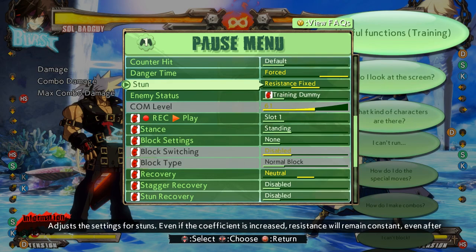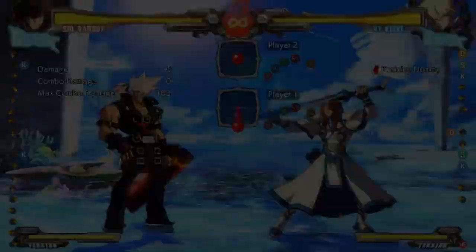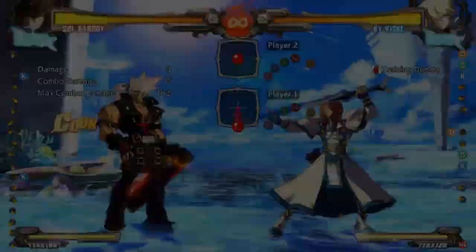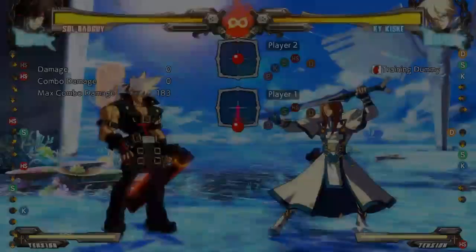Counter hits generally make things easier to combo off of. So this move, 236k Bandit Bringer — if you hit someone with it normally, that's what it does. But if you hit them on counter hit, say I did this and Kai pressed a button and it counter hit him, it bounced him up way higher and he's closer to me, so it's easier for me to hit a button and jump cancel into some combos.